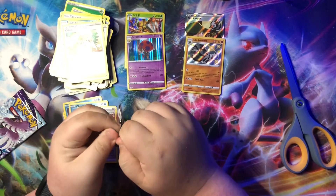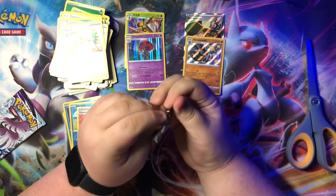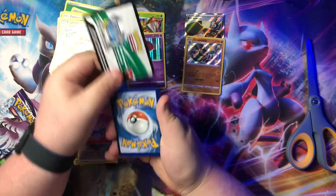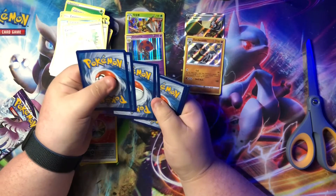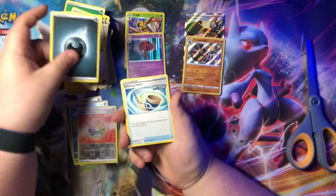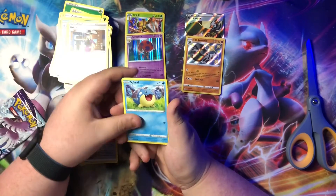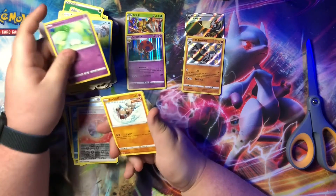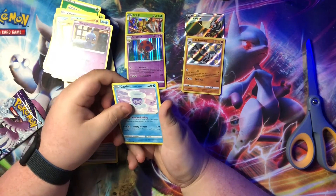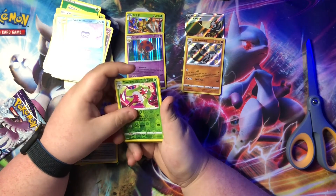Not gonna open this without scissors — scissors always come in clutch. White code card. One, two, three, four. Darkness energy, Eiscue, Eiscue, Eiscue — I can't say that. Scroll of Piercing, Avery, Snom. Hattena — I gotta remember that one. Rockruff, Shuppet, Castform Snowy Form, reverse holo Torracat, and on the back...